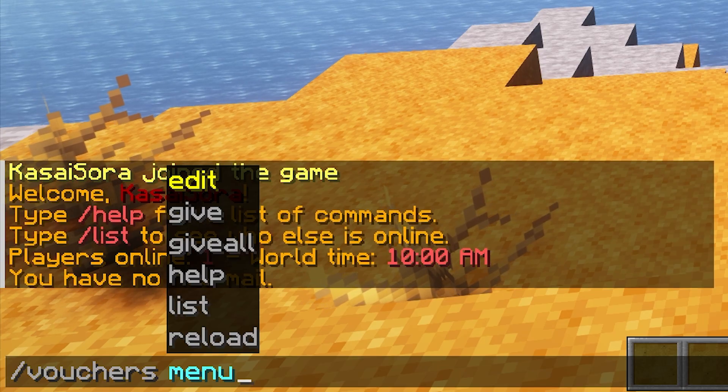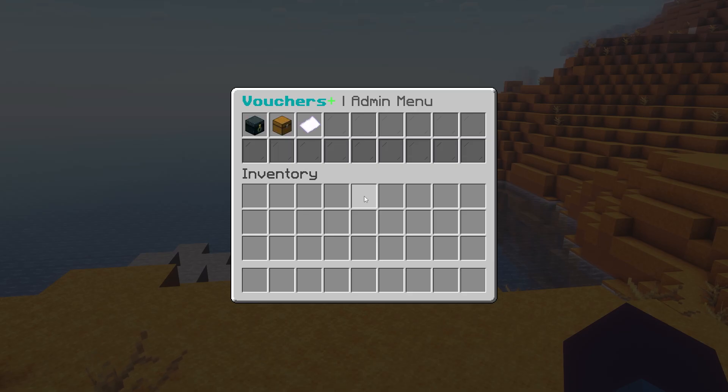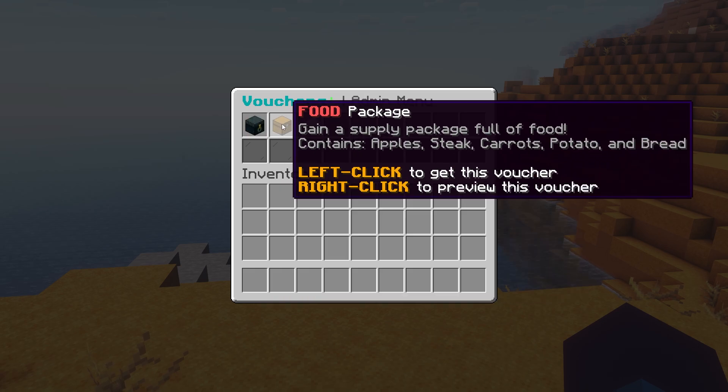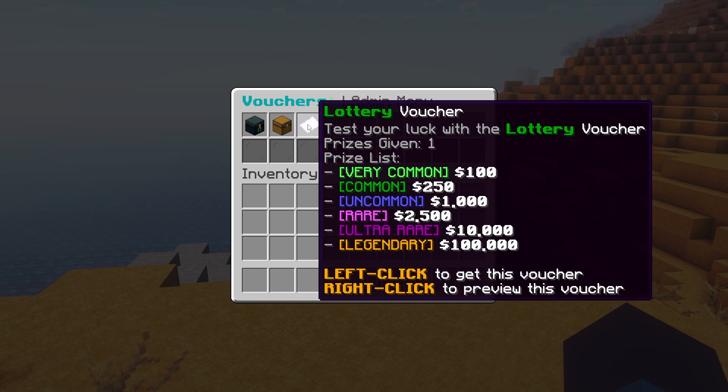By typing /vouchers menu, you can see all the currently available vouchers. These are the three example vouchers that this plugin comes with: a lucky voucher, a food package, and a lottery voucher.